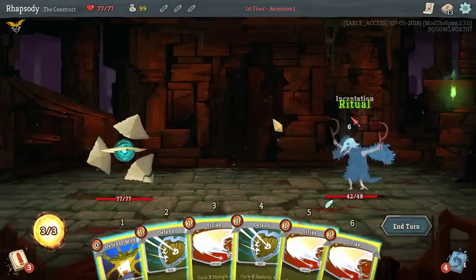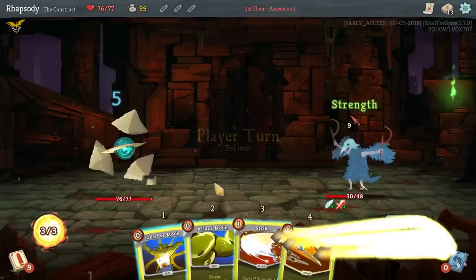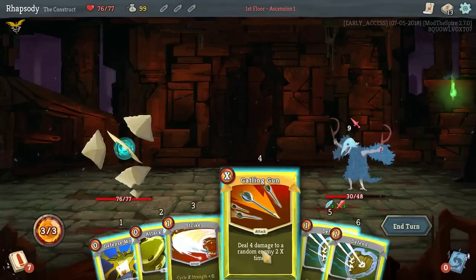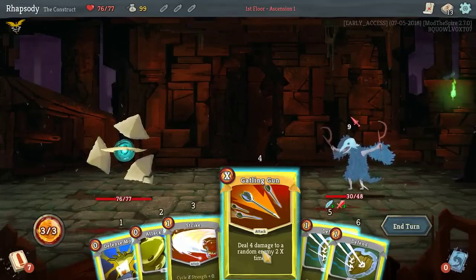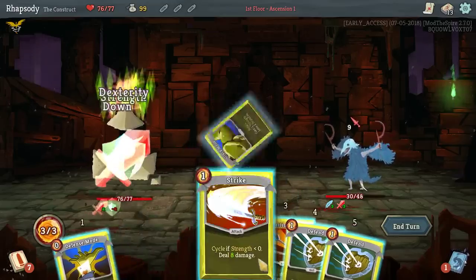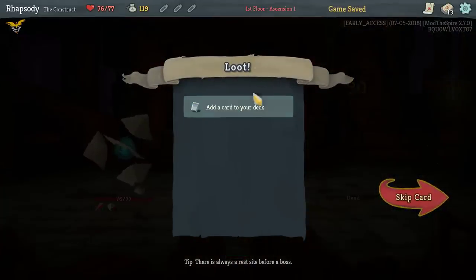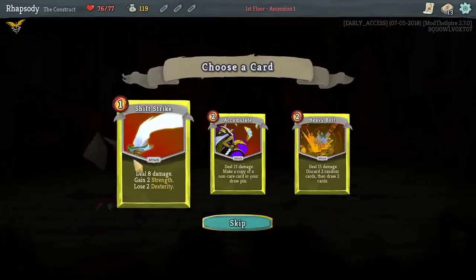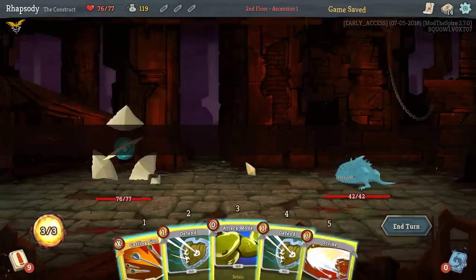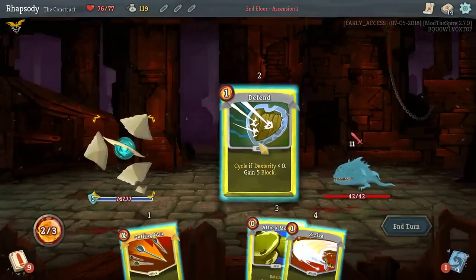Let's go Construct. Gatling goal would be 6, 2x, 2x, 6, 6 — 6x6 = 36. It's done. Lethal. Add a card to my deck. Shift Strike is for Strength — I'm going to use that as a way to amplify our ability to get Gatling Gun to ridiculous levels as quickly as possible.